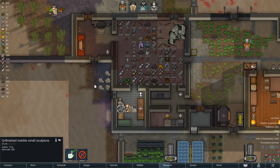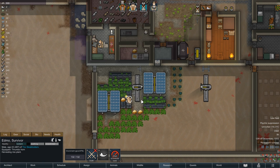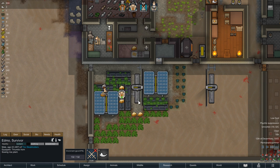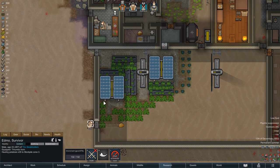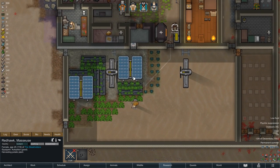Today's episode starts off rather uneventful with some harvesting and meal making. This is by the way the only downside of rice in hydroponics farms — the stuff grows and matures extremely fast, and so from planting to harvest it takes just over two days. On the bright side, that also means that two hydroponics basins are normally enough to keep a regular colonist well fed.